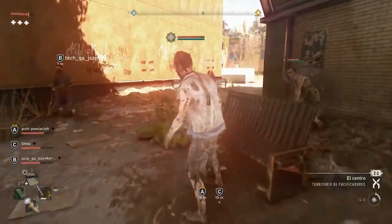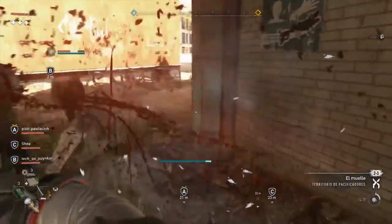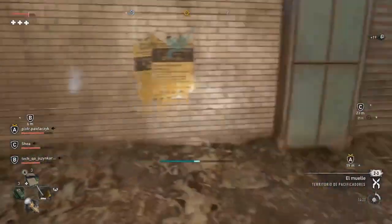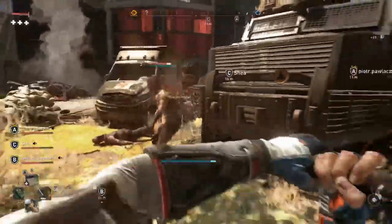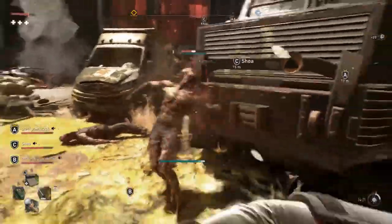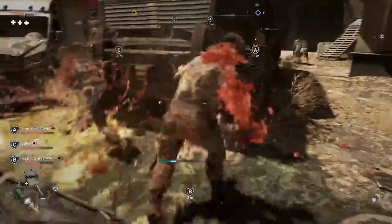Firstly, the easiest way to get money fast in Dead Island 2 is to explore Hell-A as thoroughly as possible. While the game is an entirely open world, each explorable area is quite large. So, players should check out all the houses and stores, as they may find cash in rooms, chests, and other areas. Safes usually contain money, but they're almost always locked.